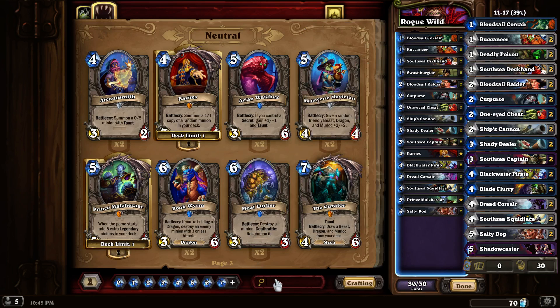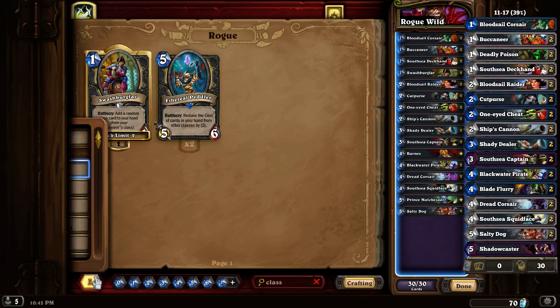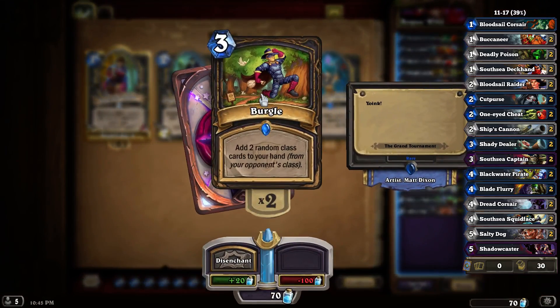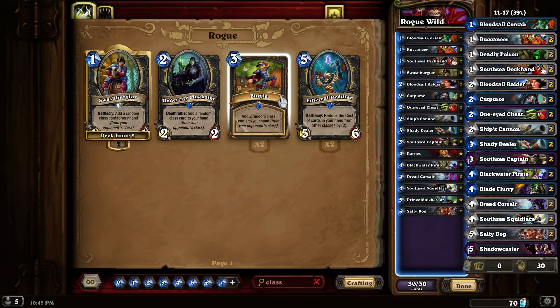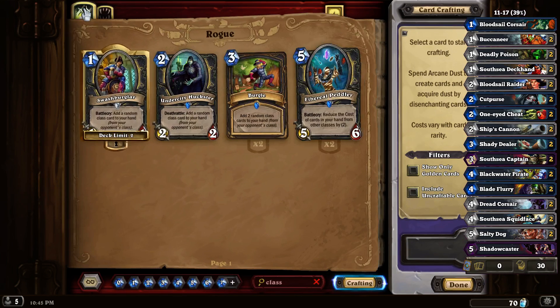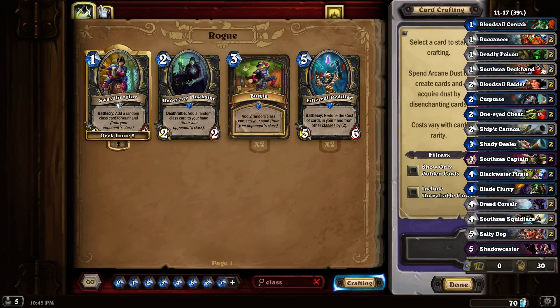The other thing I wanted to search was the word 'class,' because if I search that it will tell me what cards take cards from other classes — and we need to search all cards, not just one. This one adds a random class card from your opponent's hand, and this one adds two random ones. Yeah, that's really not enough yet to make a deck around stealing cards from other classes. Maybe in the future, but right now it's just not enough.